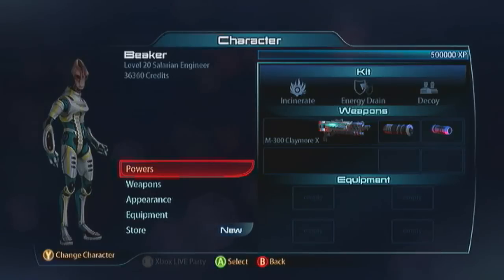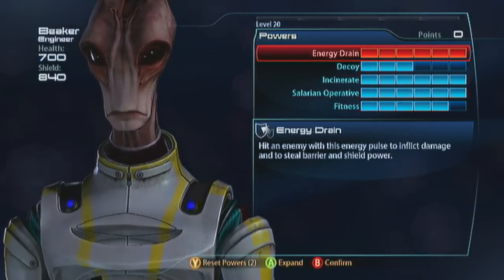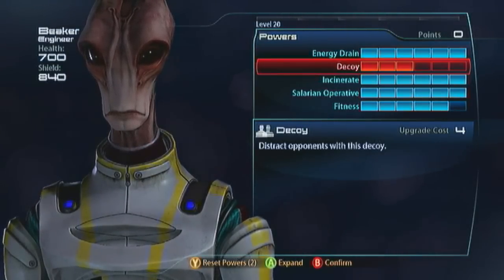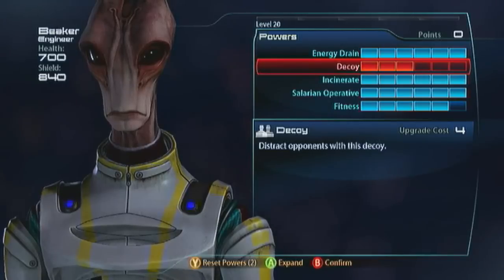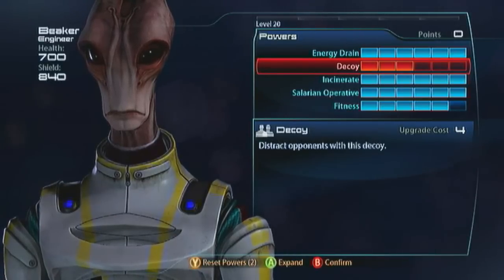Back in the day the Salarian Engineer was the golden boy. It was all about farming Geth on Firebase White and his decoy was an absolute must. Now it's an absolute bust. A lot of people don't know how to play the Salarian Engineer anymore and they can be forgiven for completely overlooking the character because, I'm not going to sugarcoat it, pretty much every other engineer is better. Although, despite the fact that nobody cares about the decoy anymore, I'm still going to recommend that you spec into it. It's the character's niche after all.